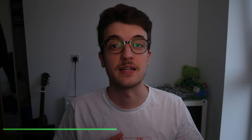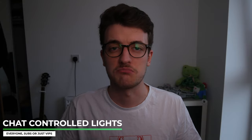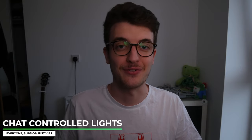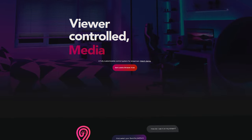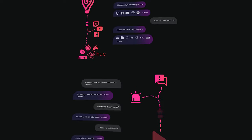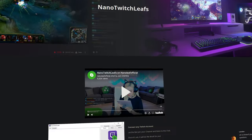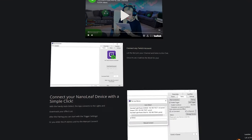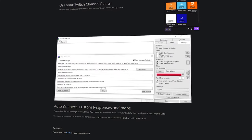Jumping in at number one on this list is the ability to let your chat control the lights in your room. You can have these set up so only subscribers can alter the colours, or let chaos rule and have it as a free-for-all where anyone can change them. Using software such as Lumia Stream or Nano Touch Lease, you can integrate Wi-Fi enabled lights with your channel point redemptions. The pricing could be fairly low, or if you have it set to subscribers only, you can set it the same amount as the subscriber bonus so they can guarantee they get to pick at least one colour. It's even got the ability to react to alerts, so when someone subscribes or follows, it'll all light up.